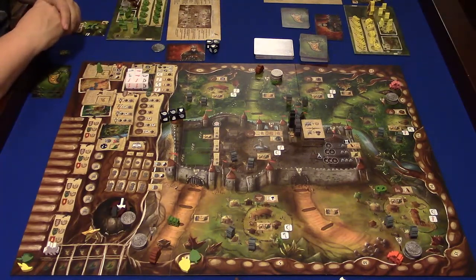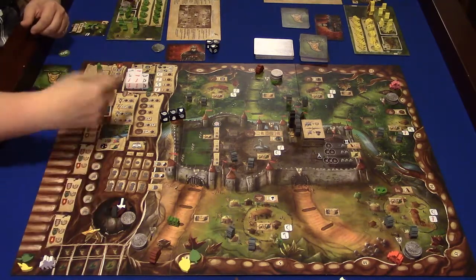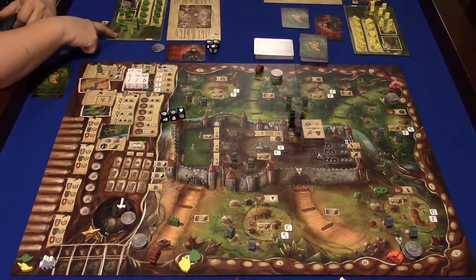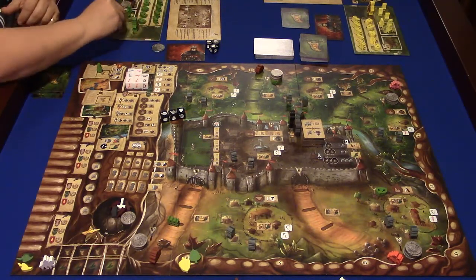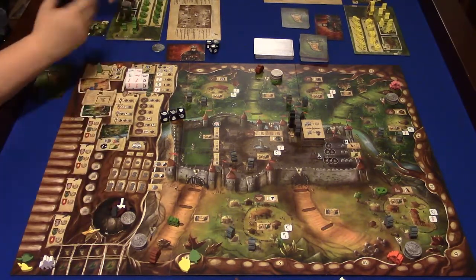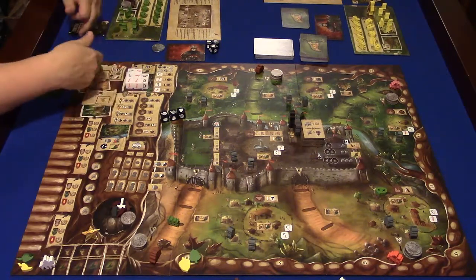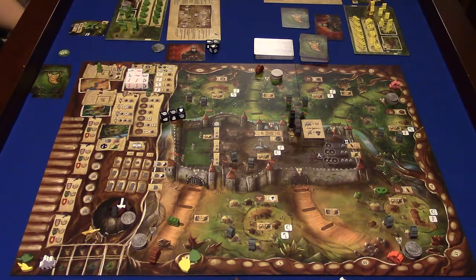After Mickey places his meeple, it goes to the player on his left, all the way around until nobody has any meeples left in their hideouts to place. At that point, advance the round marker to the next phase. Pull your meeples from the hideout on your player board, not from the training ground. You start with three placements and can earn a fourth later. You can also lose meeples to jail, so you're limited to six throughout the game.